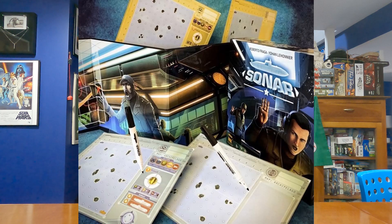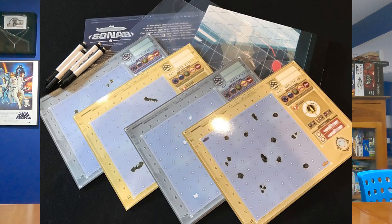One player on the team is the captain of the sub — they direct movement, build up abilities, and do things like sonar pings. The other player tracks the directions your opponent is moving on a transparency, comparing it to where they could be, including islands they can't cross, to figure out possible positions. One of the actions you build up allows you to fire torpedoes. If you hit your opponent's sub twice with torpedoes, you sink them. The object is to hit your opponent twice before they hit yours.